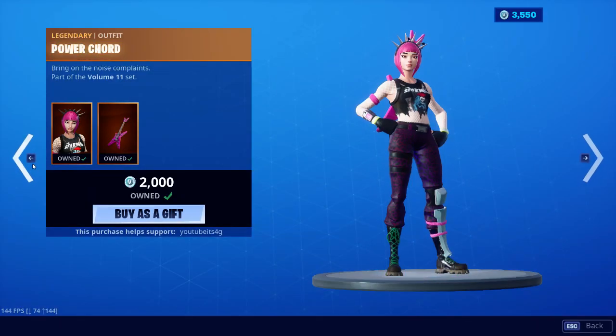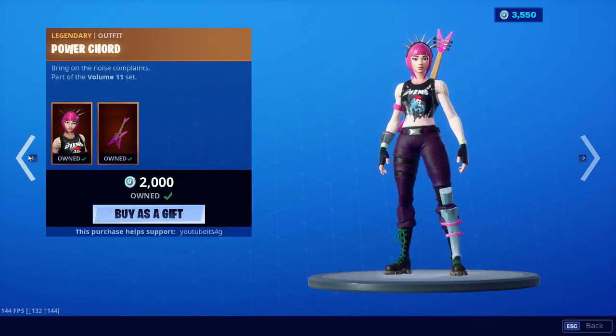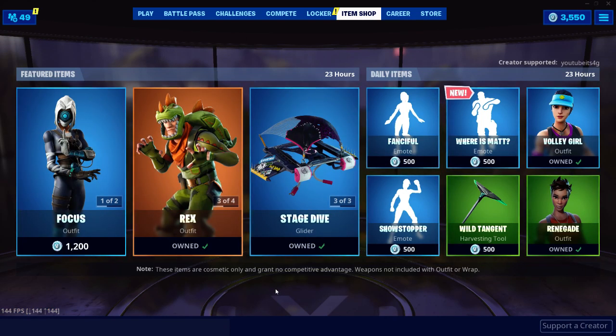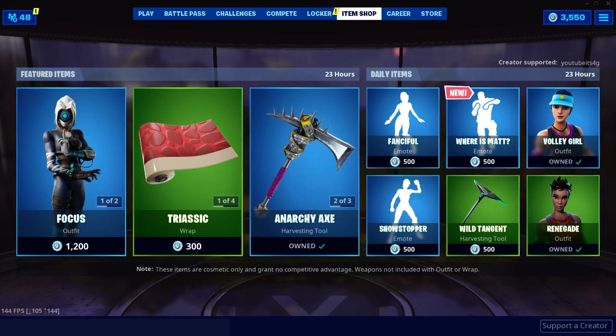And of course we have Power Cord back in the shop, which is definitely a decent skin — not as good as I used to think it is, but it's definitely not a bad skin whatsoever, and I really do like the back bling too. Alright guys, a decent shop today — what do you guys think? Leave it in the comment section down below. If you enjoyed this video make sure to hit that like button, subscribe if you're new, and if you buy anything from the shop today and would like to support me, you can use my support-a-creator code, YouTube is 4G. Thank you guys so much for watching, have a great day.